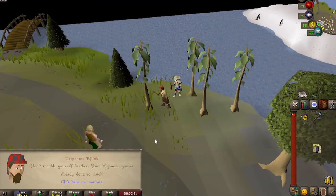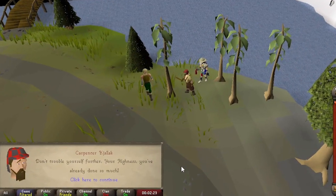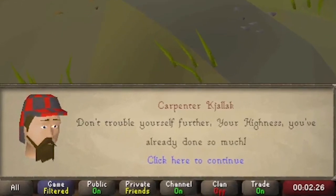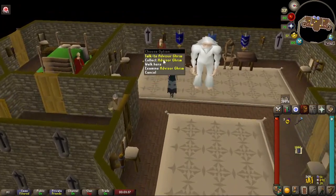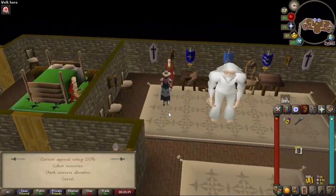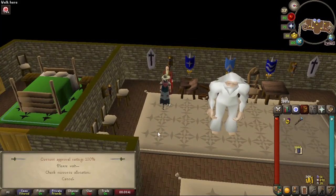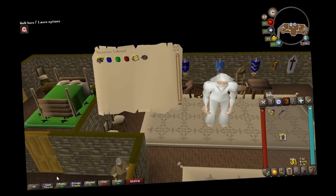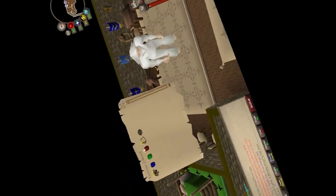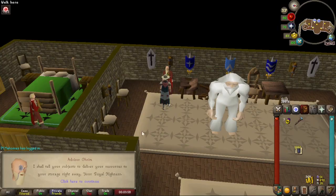Once you hit 100% approval rating, one of your subjects will tell you to stop doing their job — that's when you know you're good. When you collect your resources, it sends them straight to the bank. I'll show you exactly how much we made in the final price check. And that is Miscellania done.